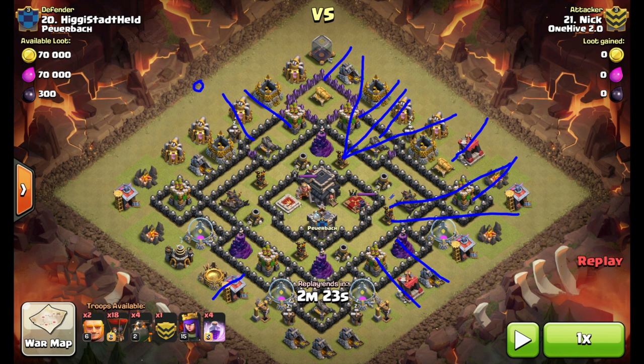He saves four or so balloons to drop on the outside buildings, and what that allows the balloons to do is push into the core and take out the teslas in there. Rage spells go down here, here, here, and the final one in this area. The queen is going to come up, target the hounds, and once they explode the pups are going to come in and take her out.